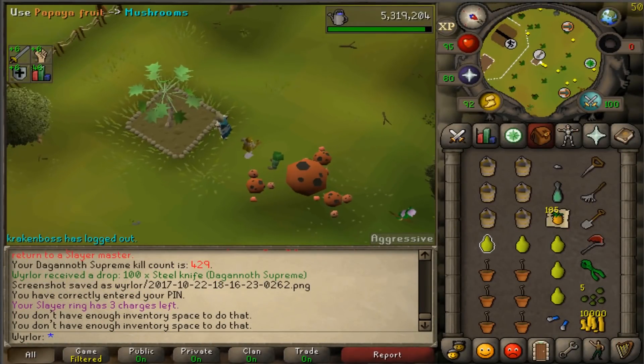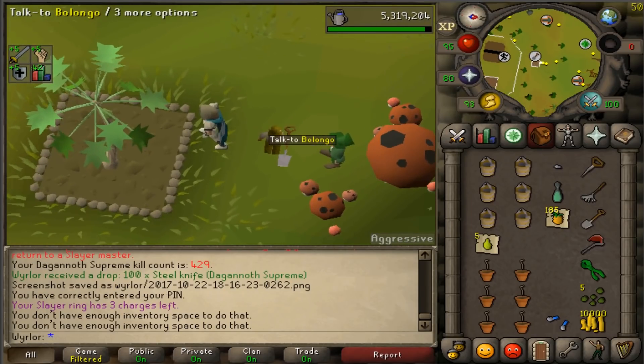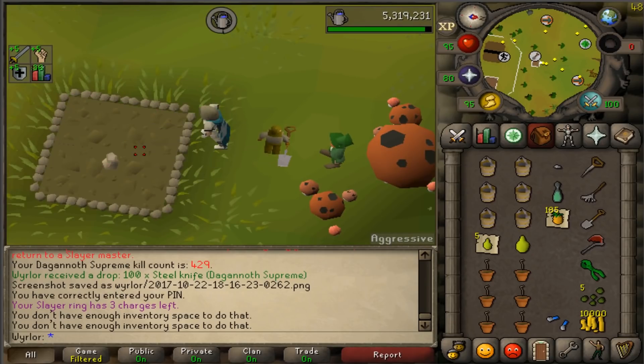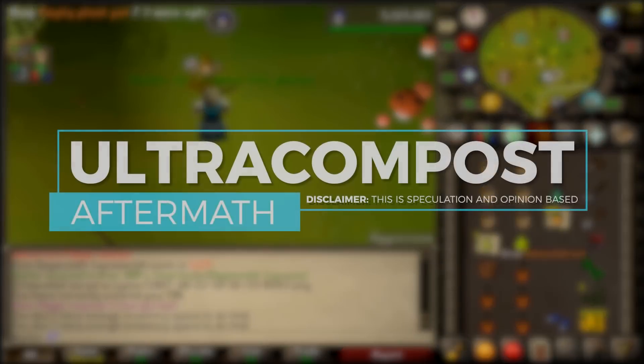Welcome back to another episode of the Aftermath series. In this series I attempt to analyze specific updates long after they've been released and after the dust has settled, to see how they've affected the game's economy. In today's episode we're going to talk about ultra compost.